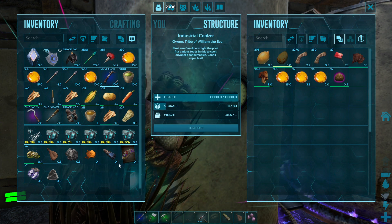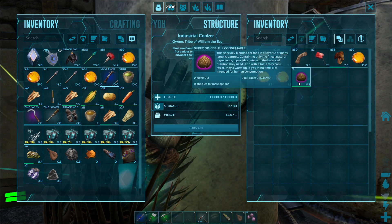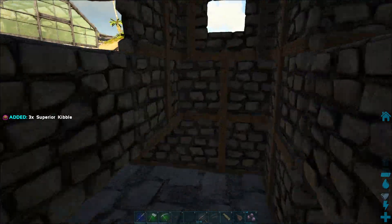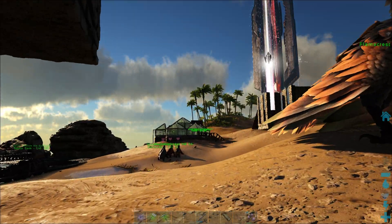This is the second type of kibble that we are now making. We have previously made regular kibble, and in this case superior kibble will hopefully help us nab the next creature.